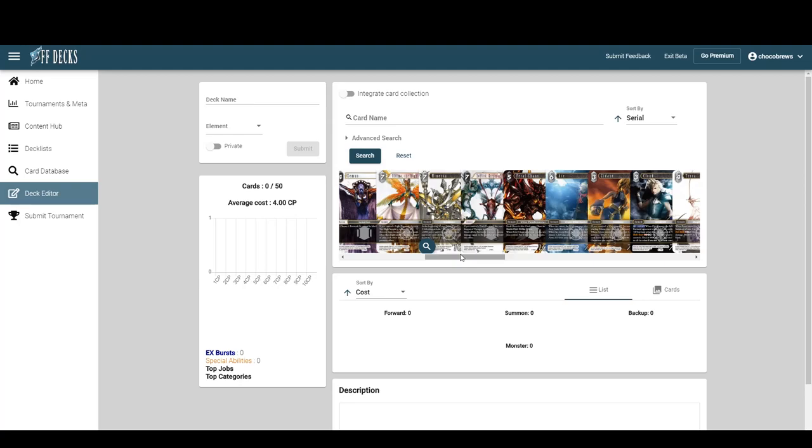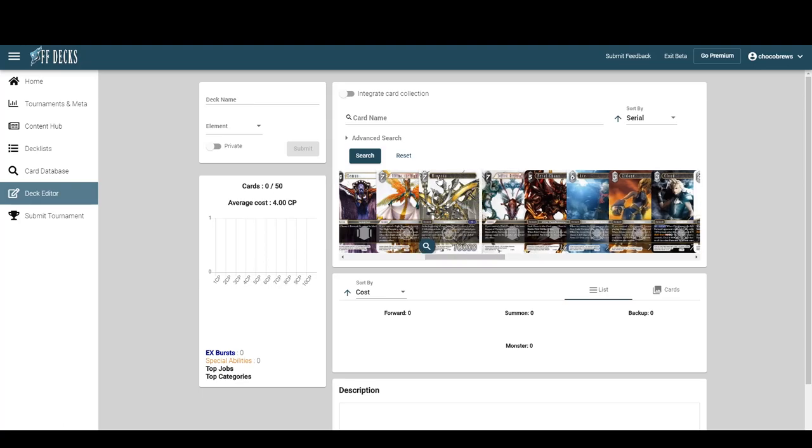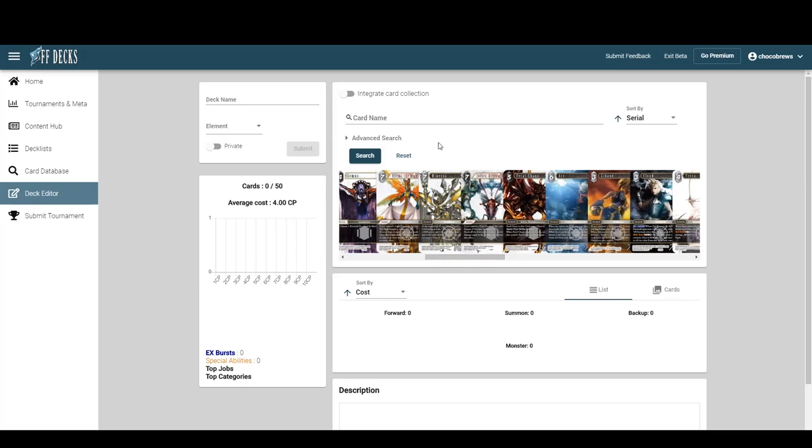That leaves us with fire/wind, wind/lightning, and knights. For fire/wind, is there a way to build it without it just becoming a Warrior of Light deck or a Yuri/Chalinka deck?